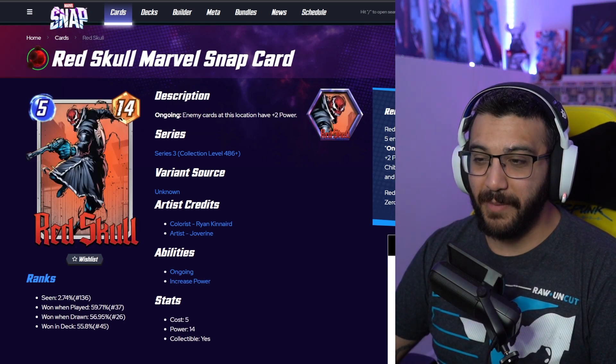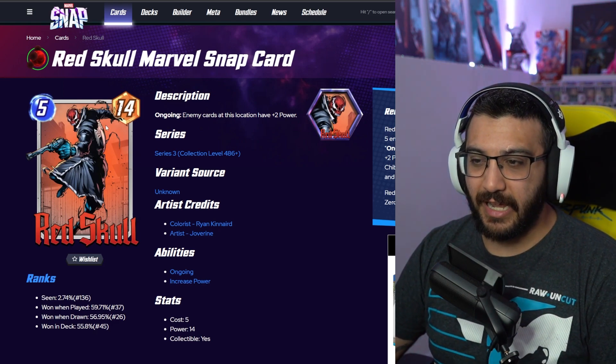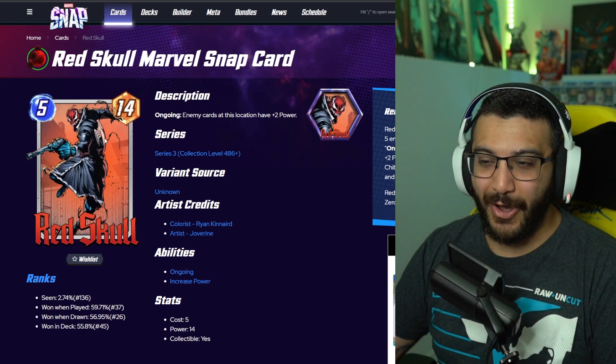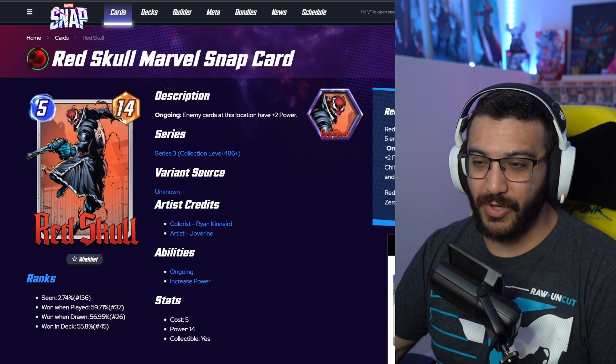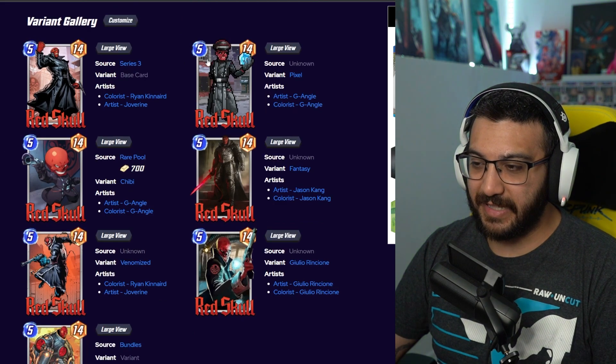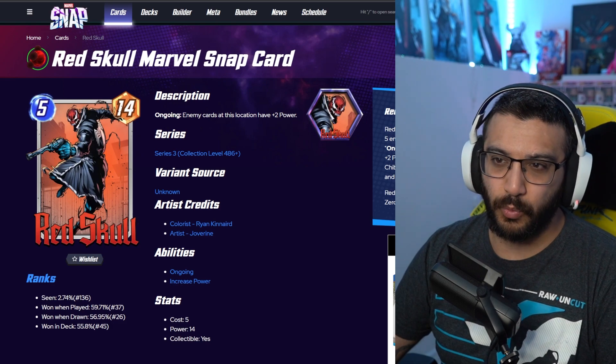Next, we've got Venomized Red Skull. Really like this one. Background's kind of bland, but at least it's a bit red. I like that there's the Venom logo on his jacket, which is pretty cool. This is also 1200 gold, so it's going to be a super rare variant. Again, he has a lot of really good ones. I feel like this is one of the weaker ones in my opinion, but it's not the worst.